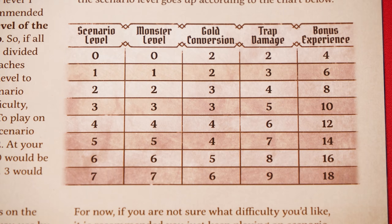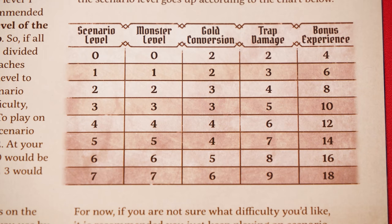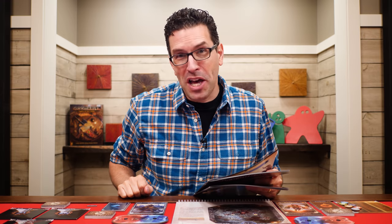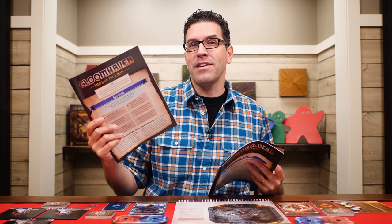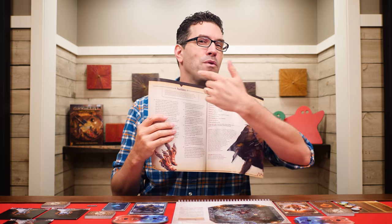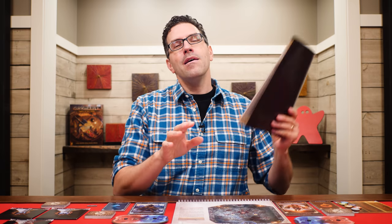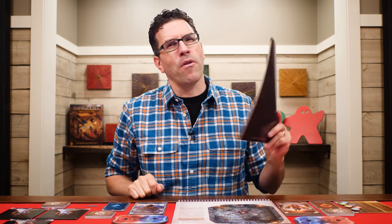All the scenarios we've been showing in these tutorial videos have been at level 1, so these numbers should be familiar. We've now covered all the rules to Gloomhaven Jaws of the Lion's first five scenarios. The future scenarios will follow the rules we've learned and instruct you if anything changes. The glossary is a great way to look up rules alphabetically if you need a reminder. The very last page of the Learn to Play Guide has a few other tips and tricks, which I'll leave for you to look over, but let me give you a quick summary of the most important things.